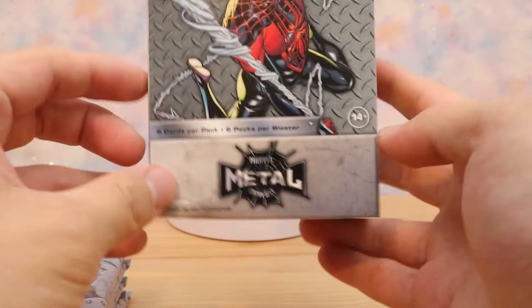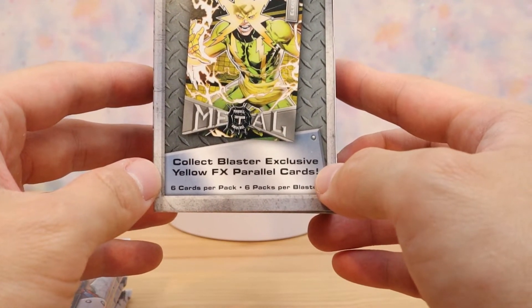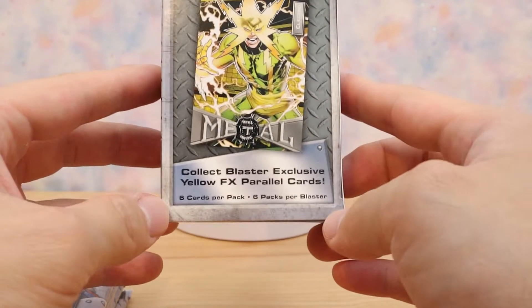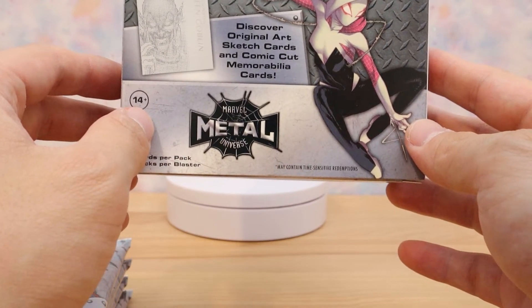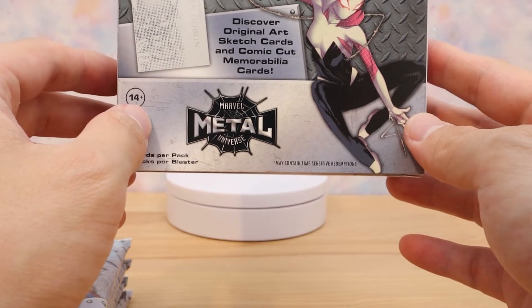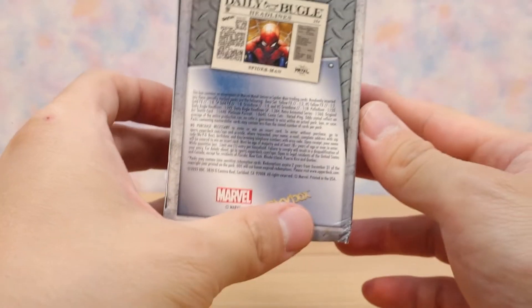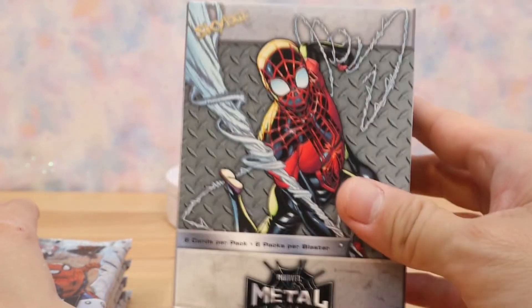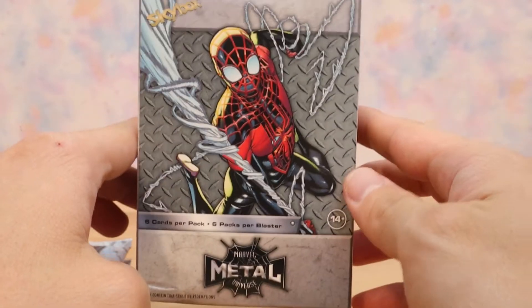For the Skybox Metal Spider-Man, you're able to collect blaster exclusive yellow FX parallel cards. There are six packs, six cards each — I'm assuming the last card's gonna be the hit if there is one. You can also discover original art sketched cards and comic cut memorabilia cards. These were I think 30 or 40 bucks — can't be 100% sure.